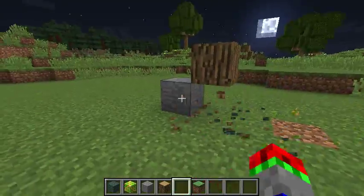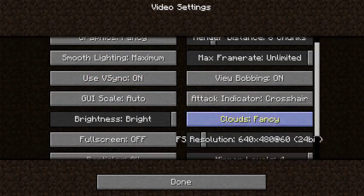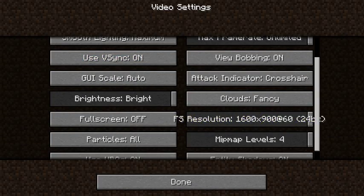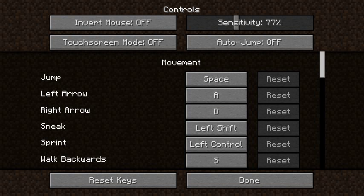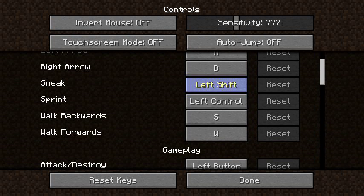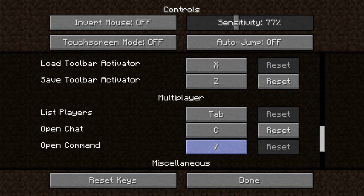Now for the features in 1.13: there's a new option called full screen resolution. When your game's in full screen, you can adjust the resolution and FPS. Also, controls now actually say what button they are on, instead of having something like L Shift or the word backslash — they just say what key on your keyboard it is.